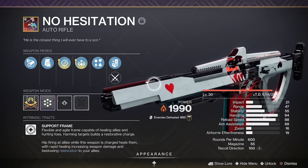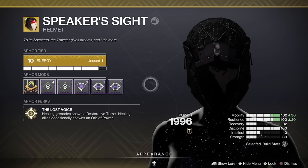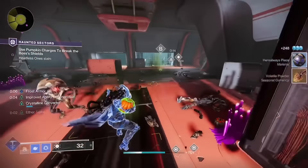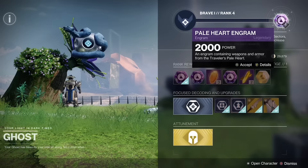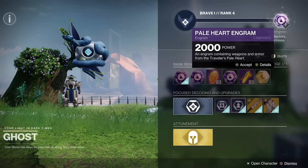Next up, we have the Solar Auto Rifle No Hesitation. No Hesitation is a first-of-its-kind support frame auto rifle which you can use to heal your allies, and pairs great with the Speaker's Sight exotic helmet for Warlock. If you like to play the support build or just want to keep your teammates alive, this weapon is for you. The god roll I recommend is Arrowhead Break for the barrel, Tactical Mag for the magazine, Physic for perk 1, and Circle of Life or Incandescent for perk 2, with a Reload Speed masterwork. You can get it from Pale Heart Engrams in the Pale Heart, but you will need access to the Final Shape DLC.